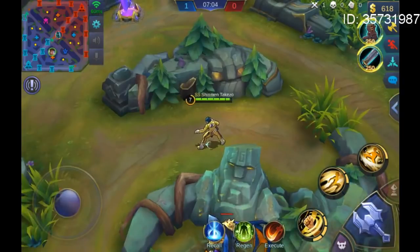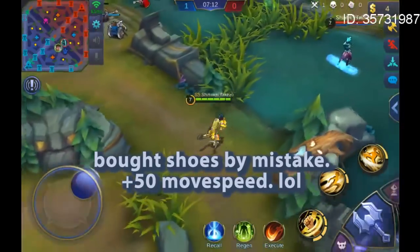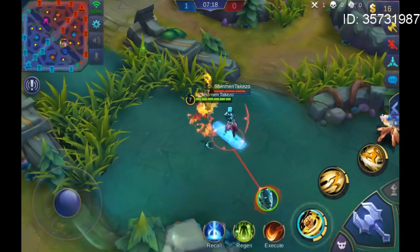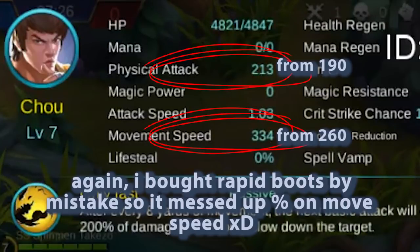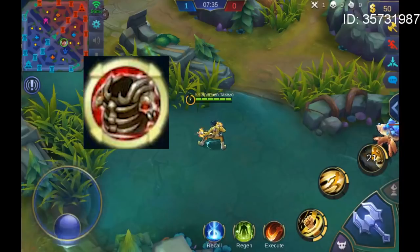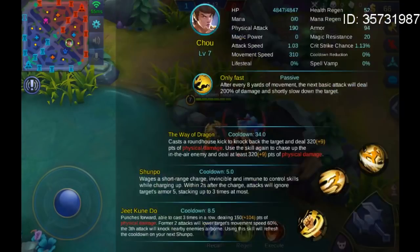Now let's check if it works on skills. This is Cho's current attack and move speed. After using skill 1 three times and ult on our punching bag Gourd, the passive activated — so it works on skills too. This item's pretty good for fighters. As long as you keep on attacking, like in team fights, you keep the bonus until you stop, and 4 attacks isn't really hard to pull off on heroes like Cho.